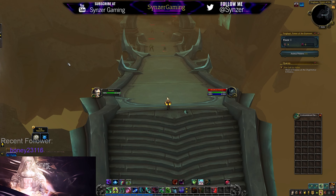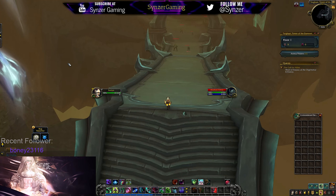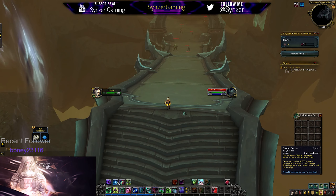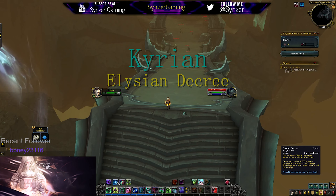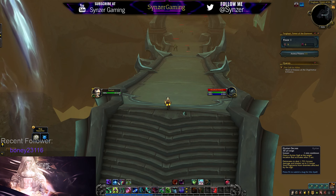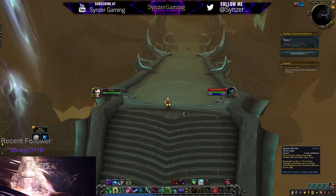The Demon Hunter Covenant abilities are kind of interesting. They're definitely a little bit different than some of the other classes that I've seen. But first we're going to start with the Elysian Decree one. Elysian Decree is the Kyrian ability, and what it does is it puts a sigil on the ground or on the target location, and then it'll activate after 2 seconds. So basically it's another sigil for people that are familiar with the tank Demon Hunter.